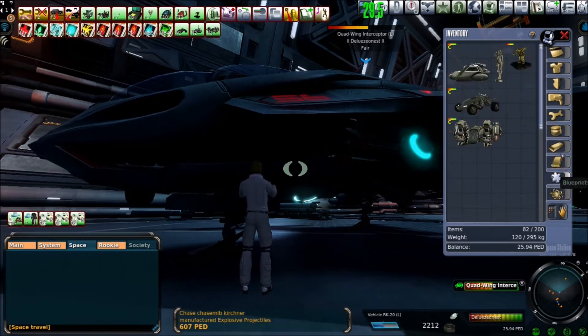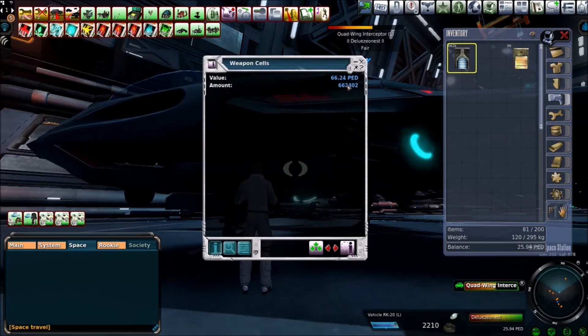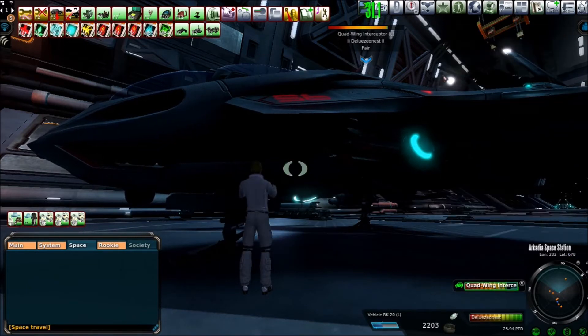I am enjoying this, but the loot just sucks — I wish you could just go flying around in space shooting things for free. I started off with 90 PED in ammo and I got 66.24 PED in loot. Adding it up, I've got about 77 PED total, so I've lost 13 PED just from shooting a few of those things. I thought they were gonna give great loot, something actually worth it — something you couldn't get on planets. But no.